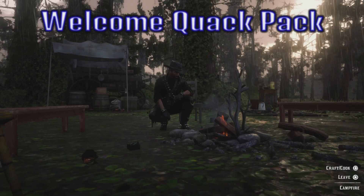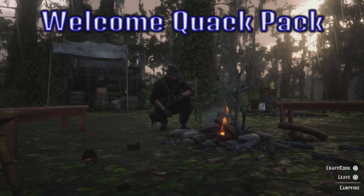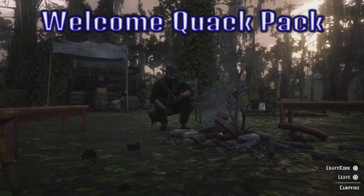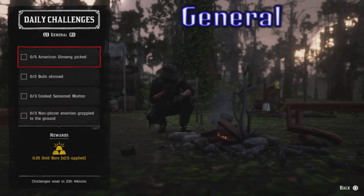Welcome back to another daily challenges and Madam Nazar location video. This one is for Friday, June 3rd, 2022. You can find Madam Nazar today in the Chola Springs area — preferred fast travel is Armadillo. Now on to the daily challenges.